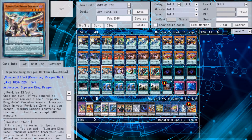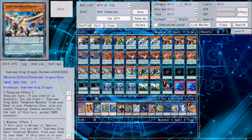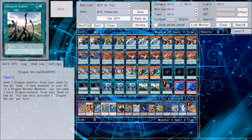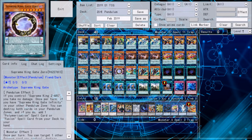Three copies of Darkworm, one Gate Zero, two Dragon Shrine, and one Foolish Burial — that's the Darkworm engine, which I've already explained in another video linked in the description. The reason this engine is so good: sending it to the Graveyard with Pendulum Call or Dragon Shrine generates an incredible amount of card advantage. It's indispensable in a Pendulum deck because generating plus before the Pendulum Summon is so important. Gate Zero is a Level 7 that can be searched and also has a good Scale.